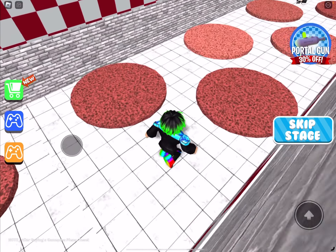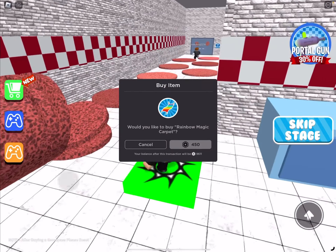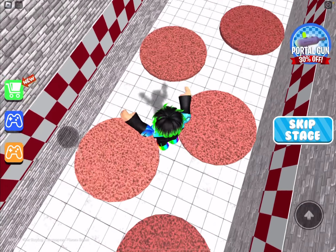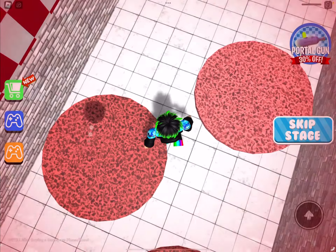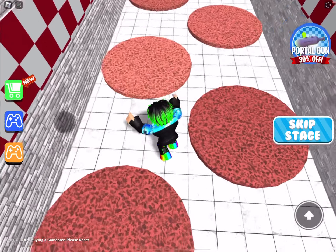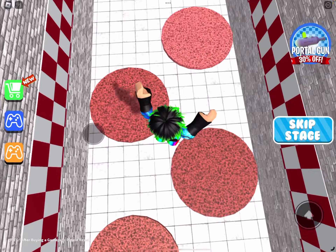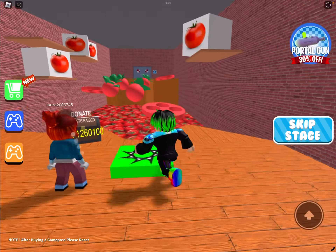All right, we've got salami — pepperonis on a pizza. That can be quite spicy, you know? Let's jump over them, let's not get some spice on our legs. I just pressed the jump button and I got spice on my legs, as I missed the jump button — as it always happens when I play this game. All right, through the doorway — we've done the pepperoni.